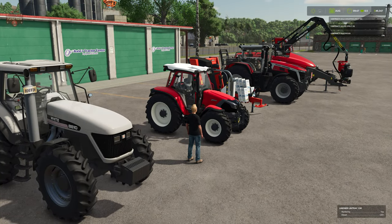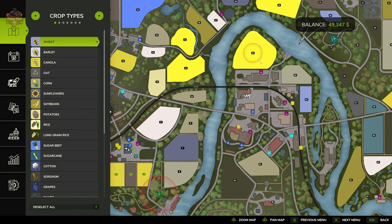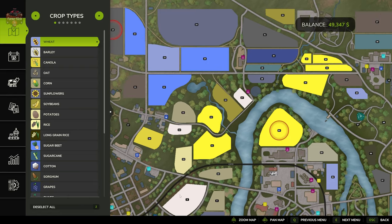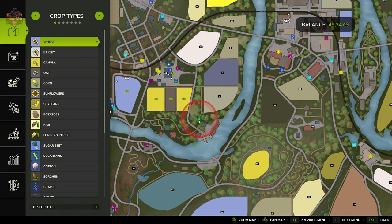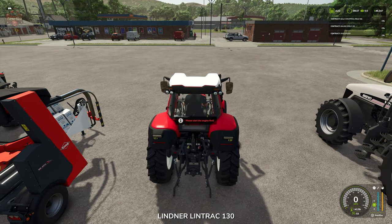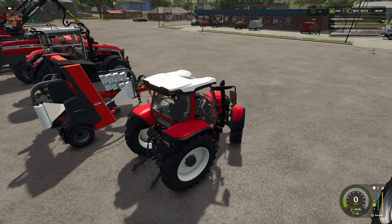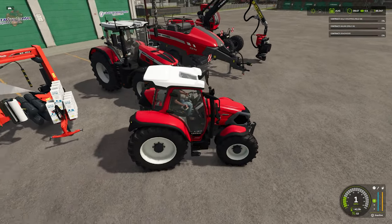There's our machinery that spawned in. If we come over to the PDA, we're going to see there's our wrapping contract, our baling contract, and our deadwood contract.